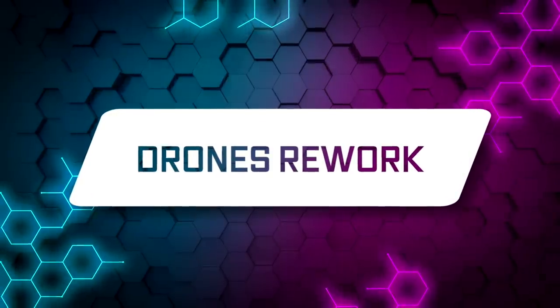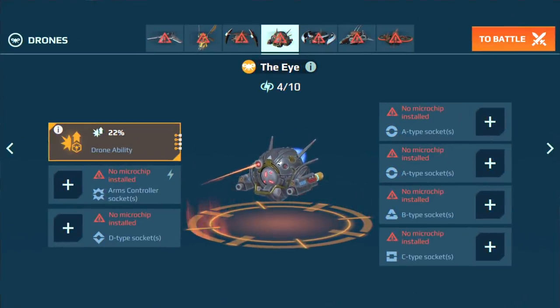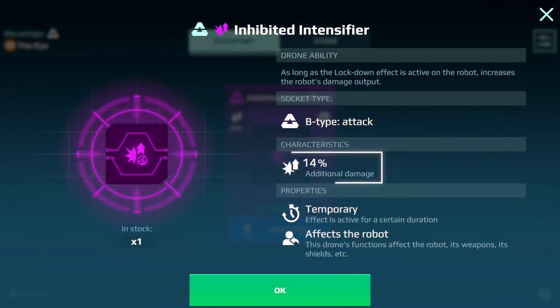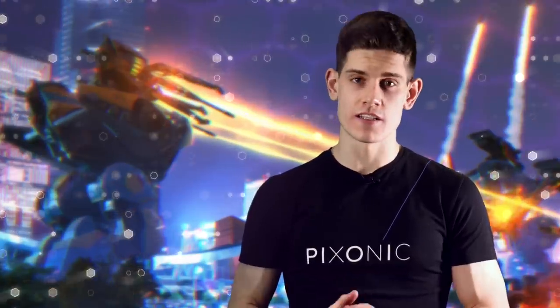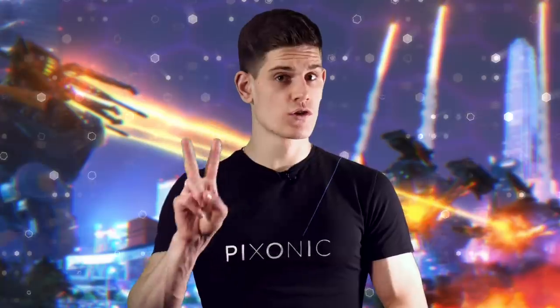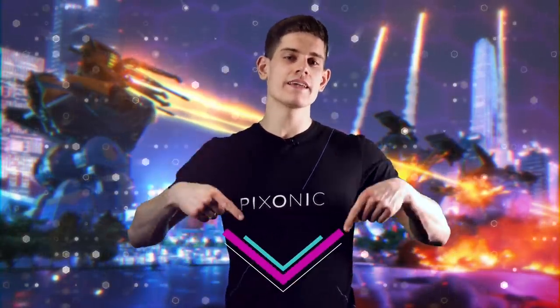Drone rework. In this update, we have streamlined drones according to your feedback. Each drone is now a unique unit with its own special ability and combination of sockets. All drones now have fewer microchip sockets, so each chip matters more and building drones takes less resources. We removed energy capacity and battery chips and added a new type – shield chips – which activate Ensile, Aegis, or Absorber in certain situations to help you survive. For each battery chip in your inventory, you will get a new Absorber and Aegis chip – two for one, a pretty good deal. For more info, read the article on our website – the link is in the description.